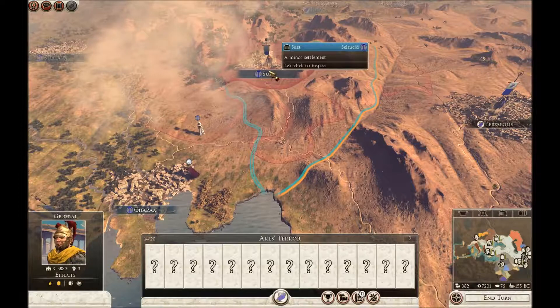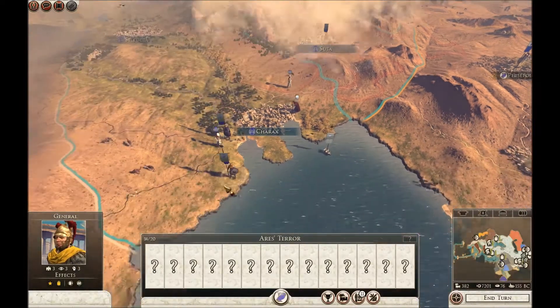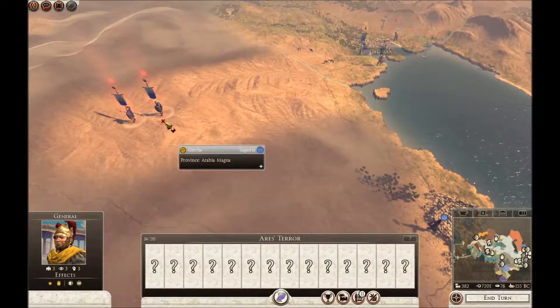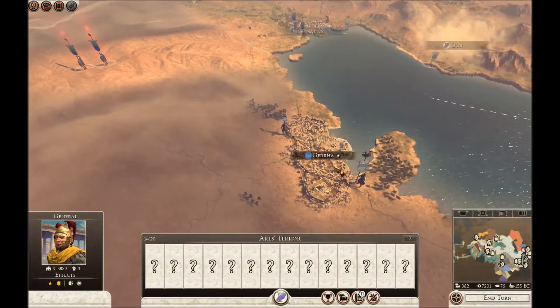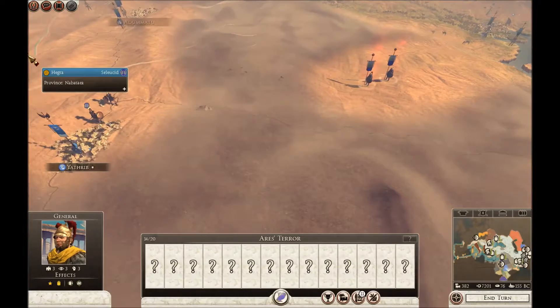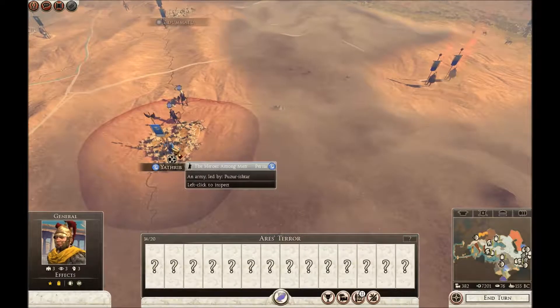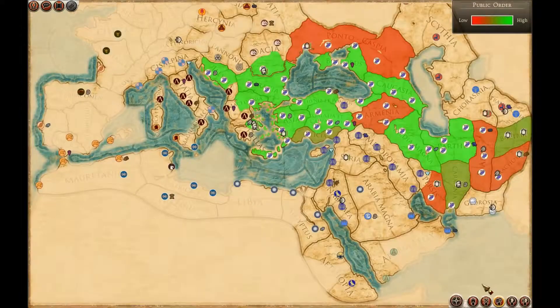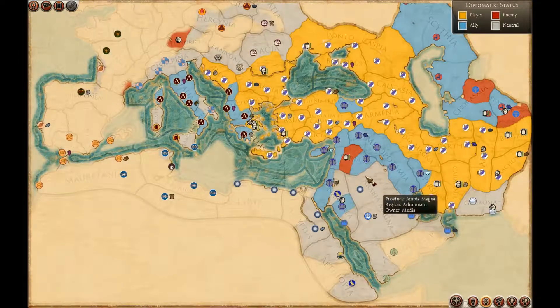Unfortunately Susa has fallen to the Seleucids — I say unfortunately because I was after that territory. It looks as if they've taken Charax as well — the Seleucids are doing well. Dregania. Yeah, it might be the Seleucids are going to clear this out for us. If you look at the political map — diplomatic status — they're actually at war with all these countries. Media, all of them.